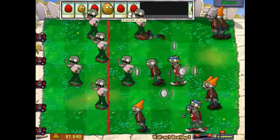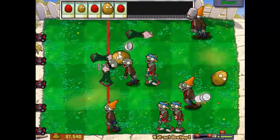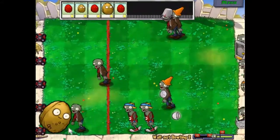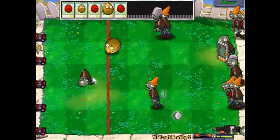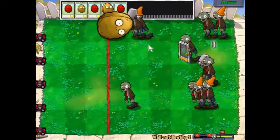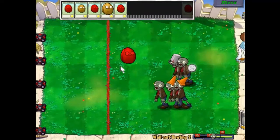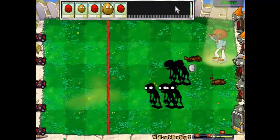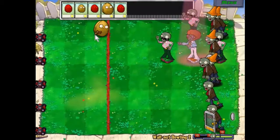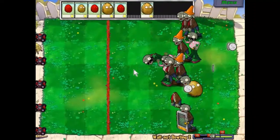Gotcha - grab those gold ones. It was getting close, too close for comfort. We'll use that one there. The pressure's off for a little bit. Let's use that on that buckethead because they take a while to kill. There we go - gotcha! Let our specials build up again a little bit, because we're just about to get a large wave, and I think we can take out a lot with these guys.